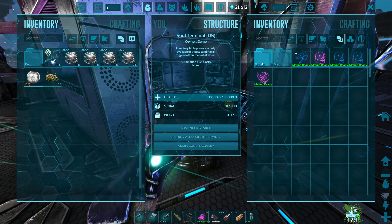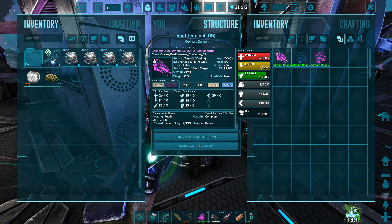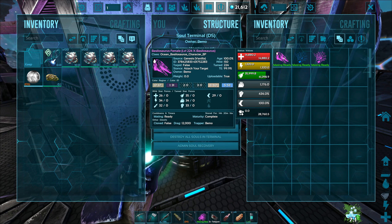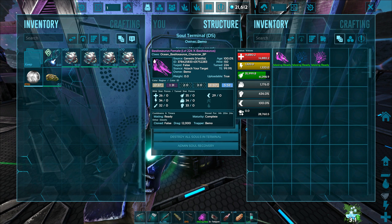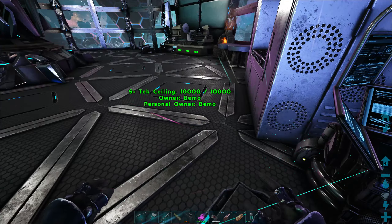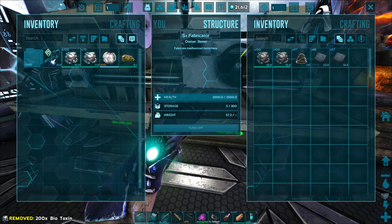We have the female. That's the one that... the male had the better stats — it was higher level. Wait, no, this is a 150, so this is a higher level one. Better damage and stuff. The other one had like 25,000 on the health, I think. That's why I took it out and left this one. That sucks, but it happens. I don't know why, but it happens.